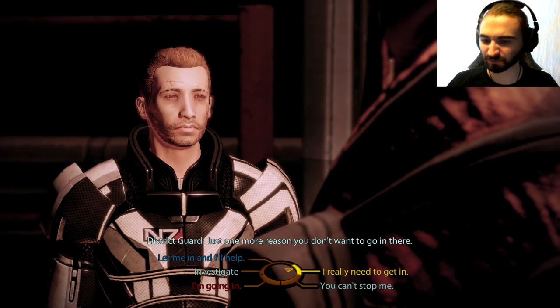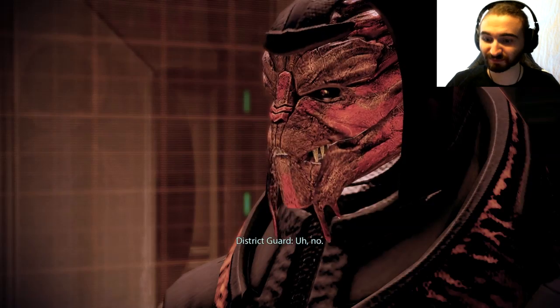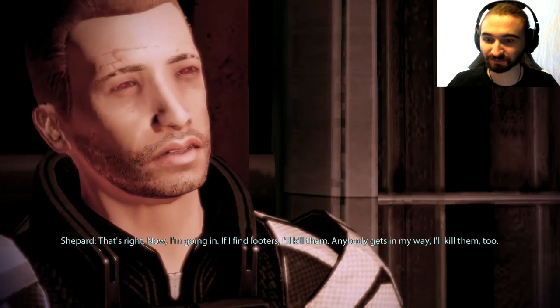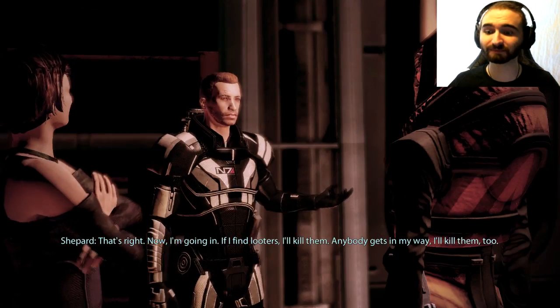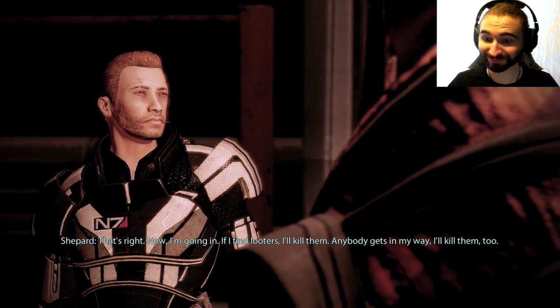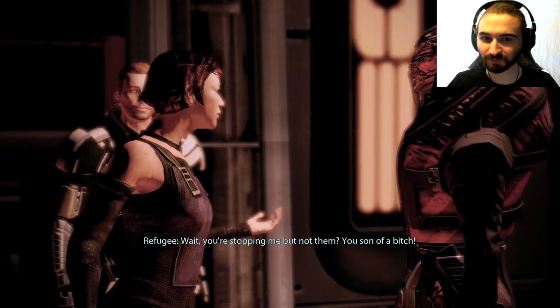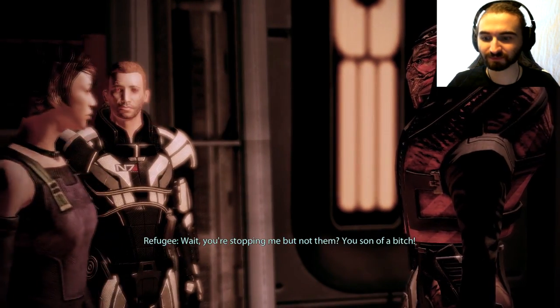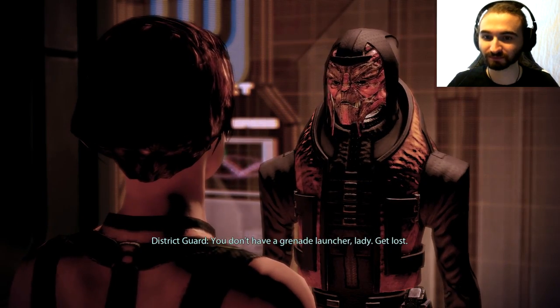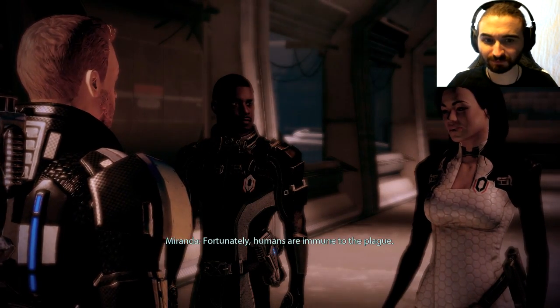There's a Salarian named Mordin Solus in the slums — I've got to get in there to find him. The doctor? That crazy bastard opened a clinic in the district a few months ago. Blue Suns weren't too happy when he moved in. I hear Mordin's trying to deal with the plague. The area's still locked down — our orders are to wait until either the plague or the Blue Suns kill everyone, then go in and clean up. Why are the Blue Suns in here? Mercenary gang that runs the district — mostly Turian. I heard the plague hit them pretty hard; now the whole district is up for grabs, and the Vorcha are making a move — plague can't hurt them, they're immune to disease.